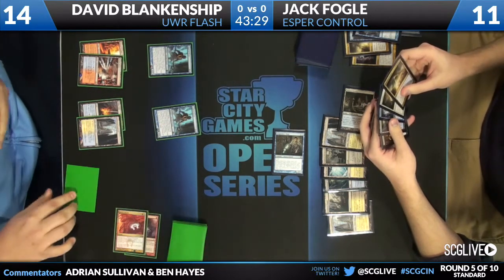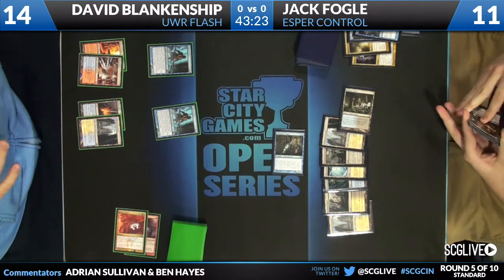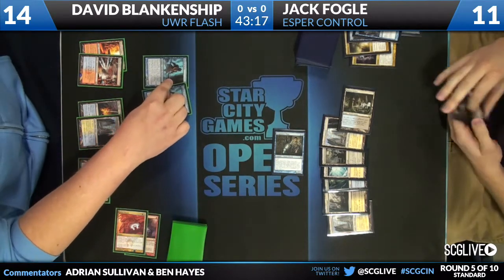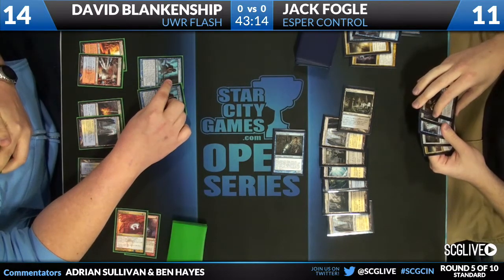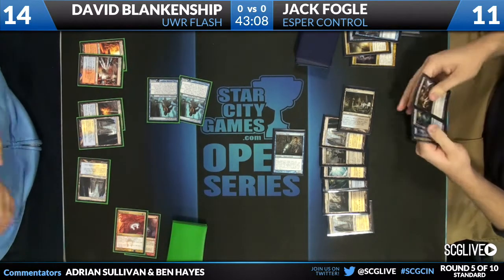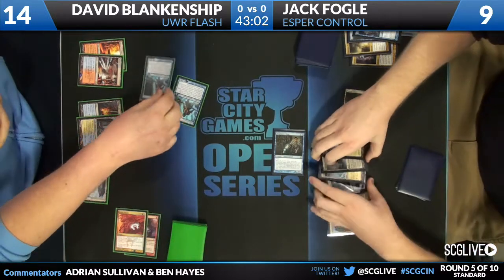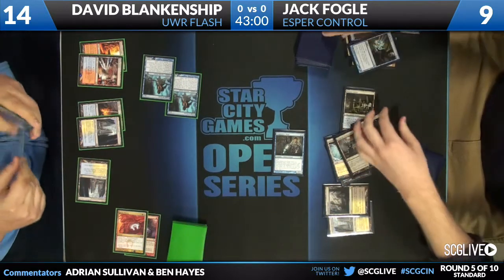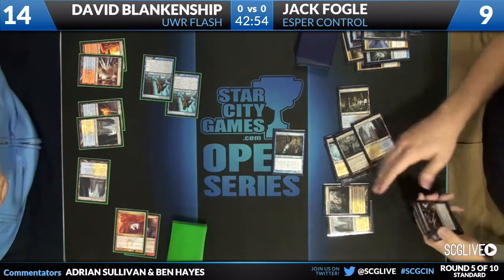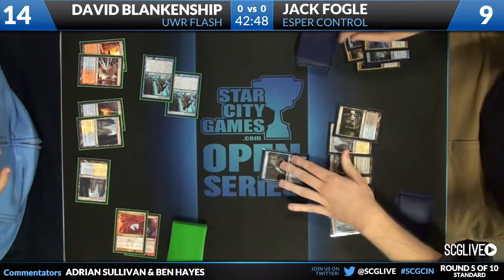David has Searing Spear, Boros Charm, and Snapcaster Mage — the ability to do a lot of damage pretty easily. Tapped Hallowed Fountain here, and David looks like he's thinking about getting in for another couple of damage. Jack to nine. It's interesting — Jack has had this Ultimate Price for quite a while and hasn't used it, probably wisely. But these Augurs have dealt quite a bit of damage, so it'll be interesting to see if that ends up making a big difference.